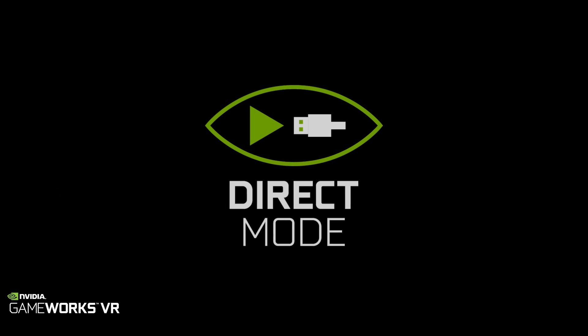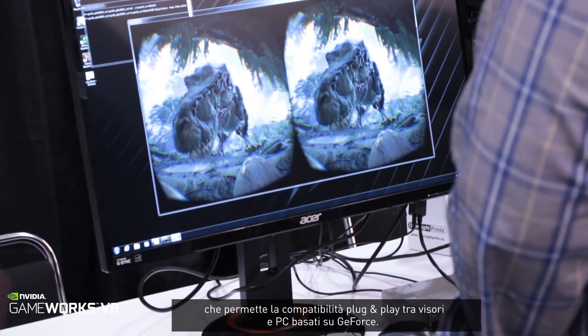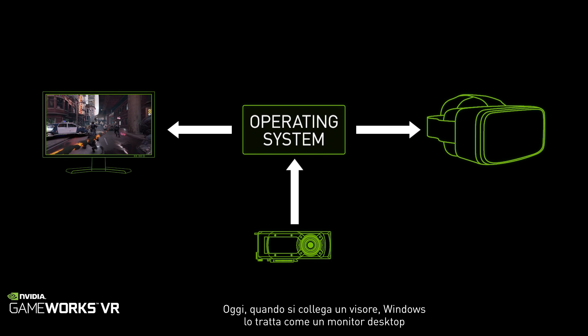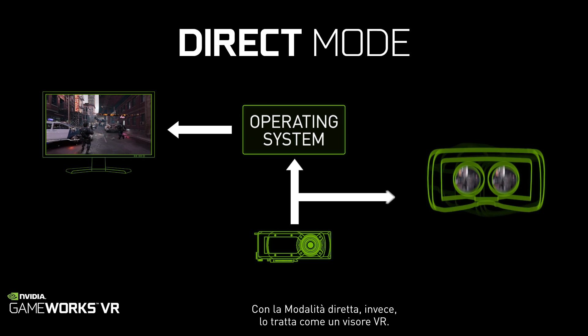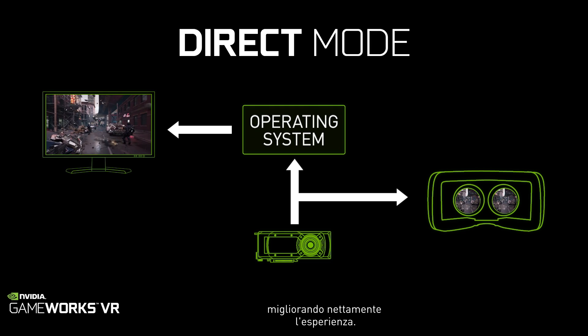The fifth feature is what we call direct mode, which allows for plug and play compatibility between headsets and GeForce-based PCs. Today when you plug in a headset, Windows treats it like a desktop monitor and will extend your desktop onto that display. But with direct mode in place, it treats it like a VR headset, so you only get your VR games and applications on that, and it really delivers a much better experience.